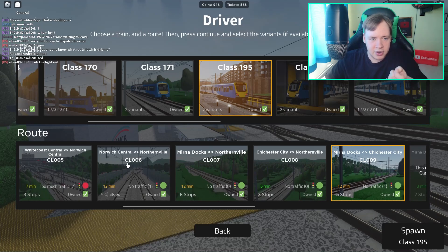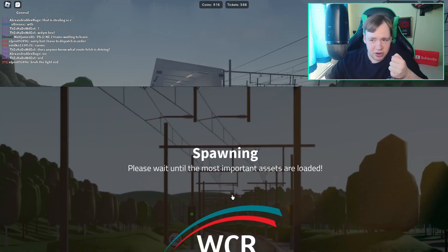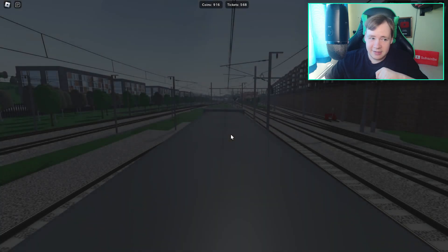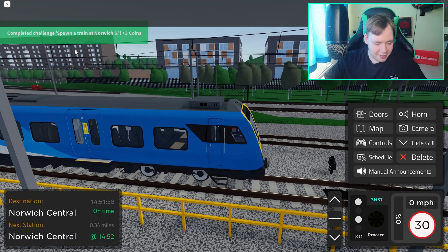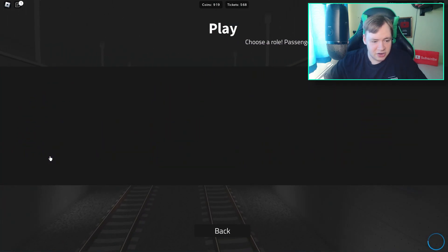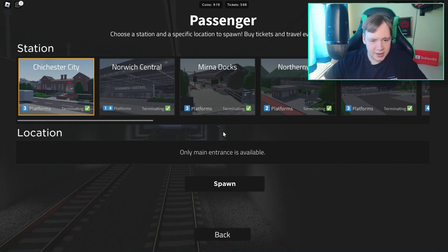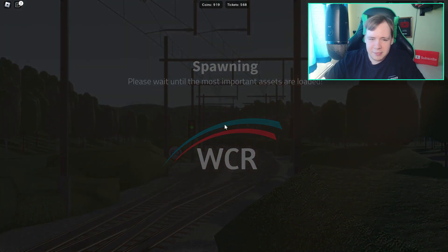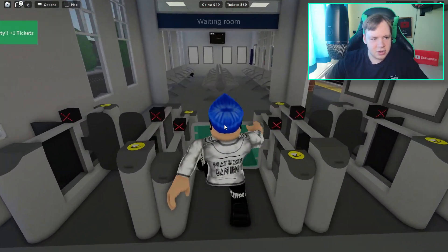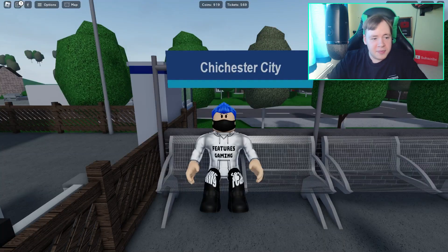Now we need to spawn at Norwich sidings. Using the same train, we'll just spawn there and the achievement should appear. There we go - got the Norwich sidings spawn achievement. Now we'll respawn at Chichester City as well to complete the daily challenges. Chichester is the first one on the city line. There's an announcement playing at Norwich Central - someone stopping there. We've got the Chichester railway station achievement as well. Done.